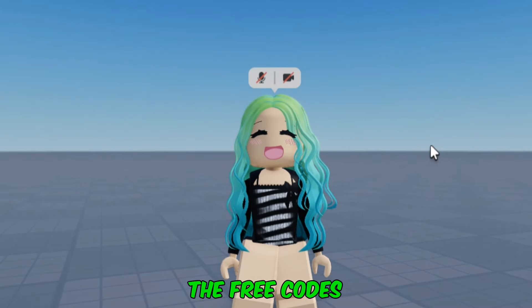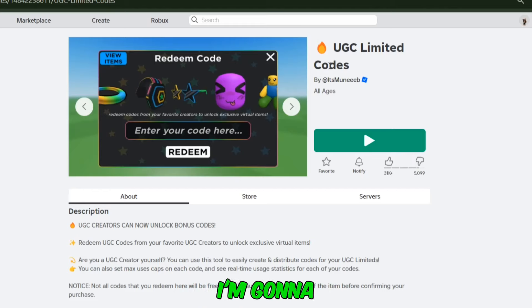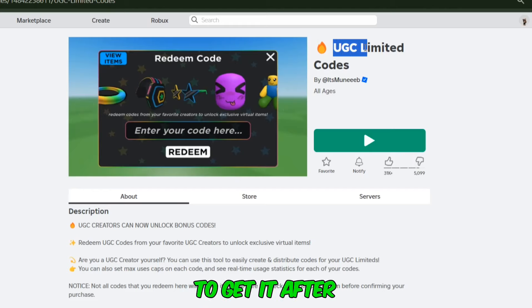Here is how the free codes hair looks like. Like I said, it can be obtained through codes. I'm going to show you how to get it after the ad break.